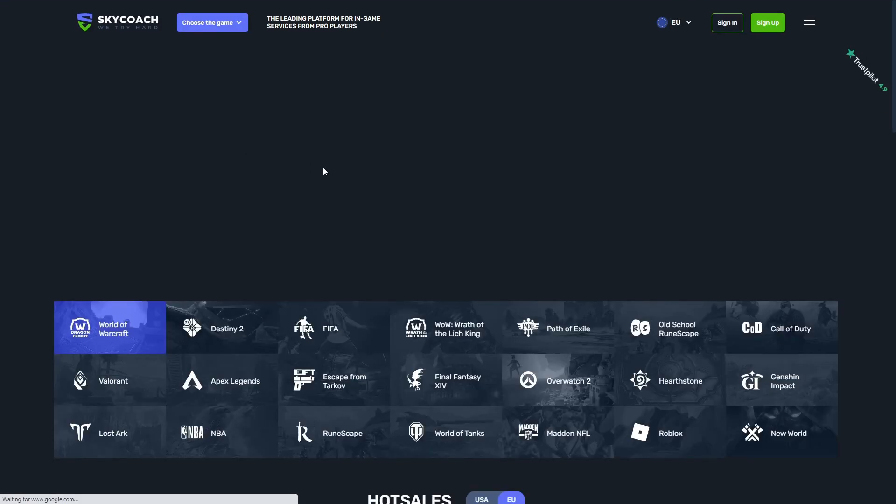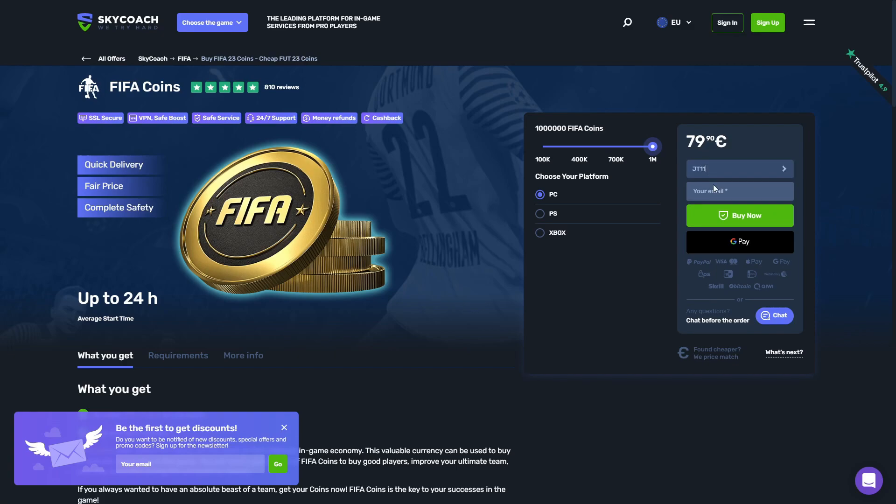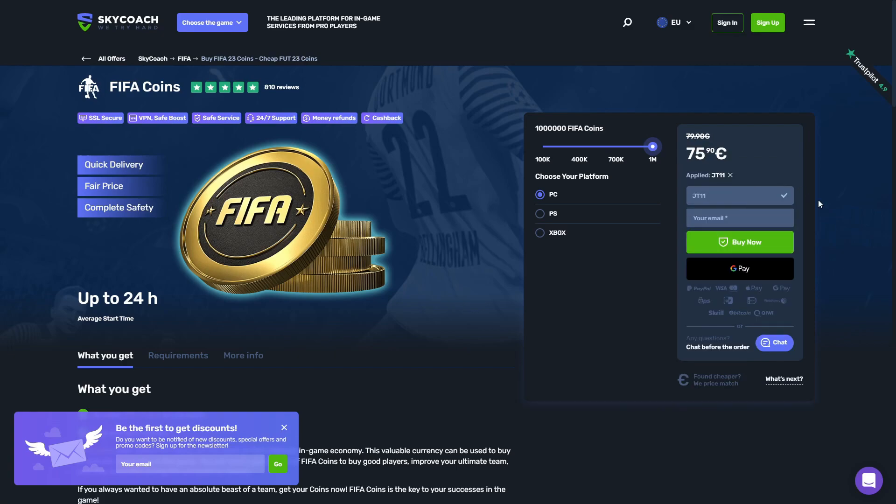Are you tired of using players like this? I would much rather have teams more like this. I recommend going over to skycoach.gg for all your coaching and coins needs - they are cheap, fast and reliable. At the checkout make sure you are using code JT11 for a discount on your orders.